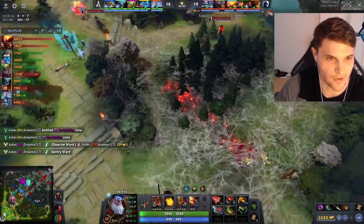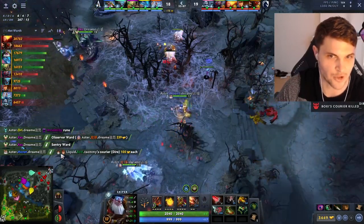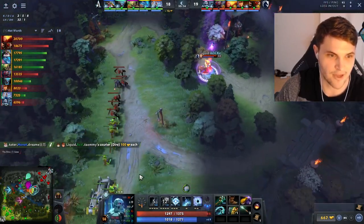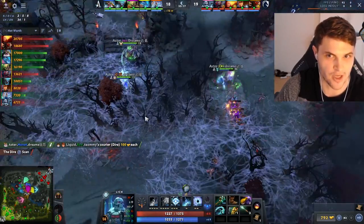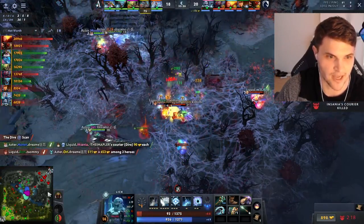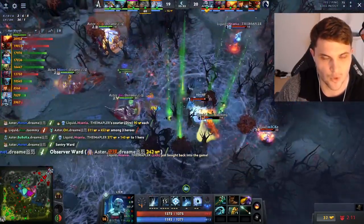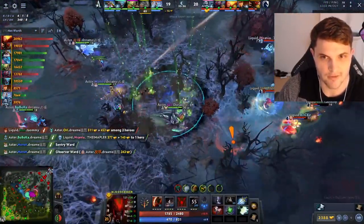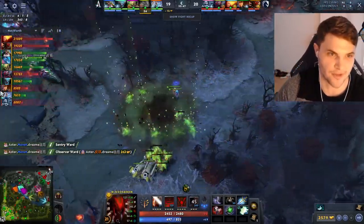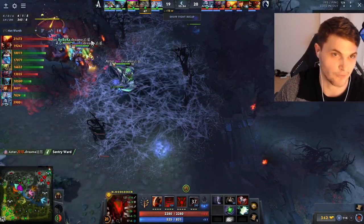Liquid's just going to keep cutting mid and top, making sure Aster's not getting free tower damage in the meantime. Everything Liquid does is just mirroring the opponent, letting them have control of the area they want. This time around they're going to jump Ori who was showing on the mid wave — a favorable engagement. Nice save from Boxy. But despite seemingly getting a good trade, they never actually engaged into Aster's full five-man. They only got a pickoff, and Aster is still going to turn that into a Roshan because they still control the area.